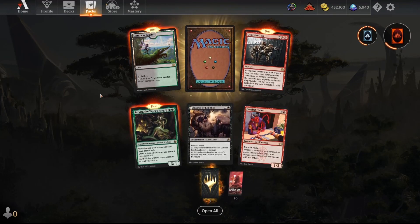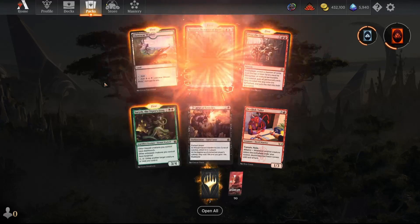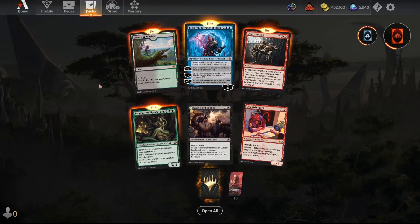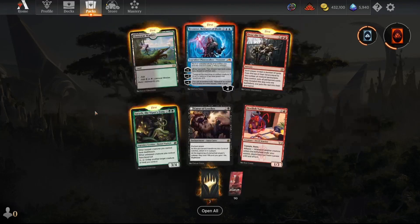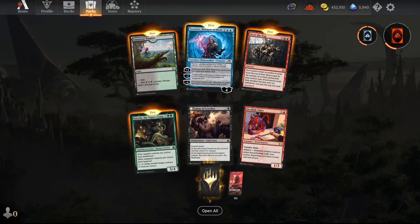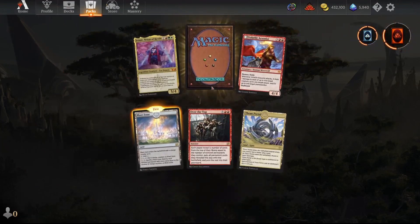At the beginning of Brothers' War, we're going to get so much value out of your collection by doing it this way. Our mythic this time is Tezzeret, and then we got some Brothers' War cards — Over the Top and War Wastes land. You just get six of these and you get so much value.